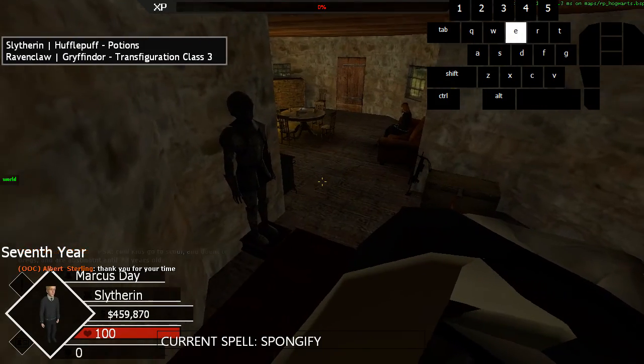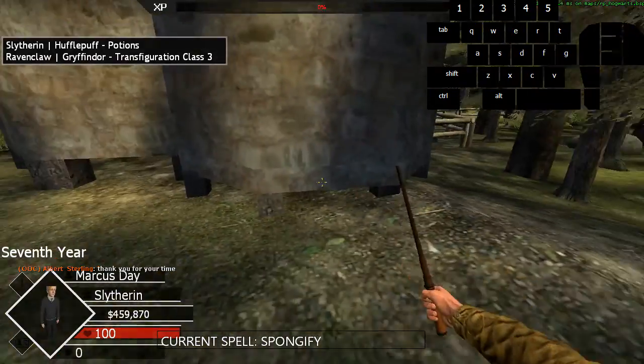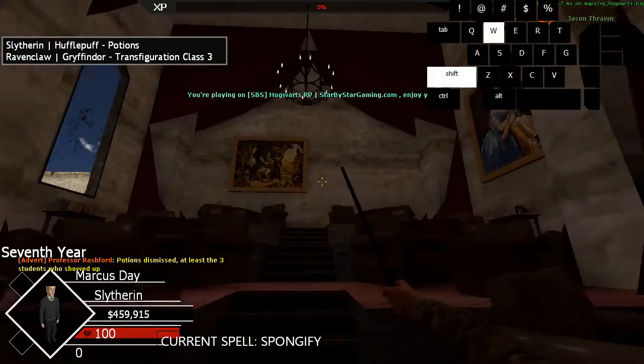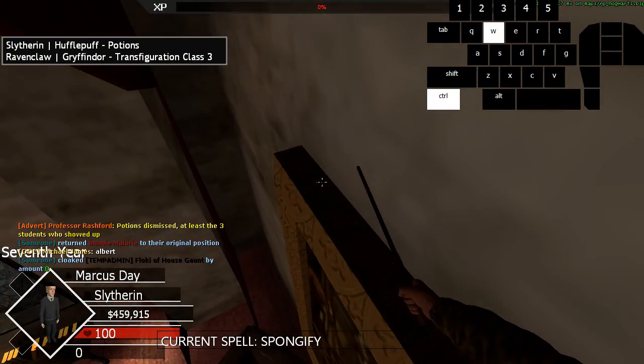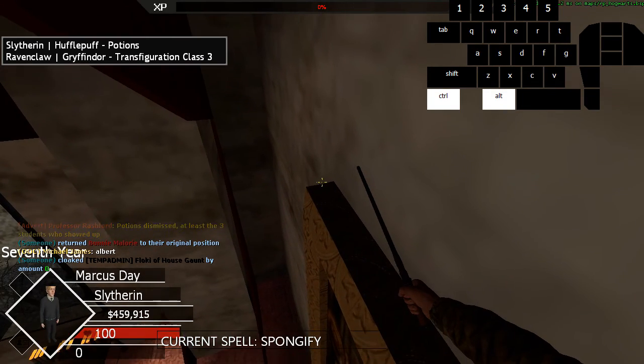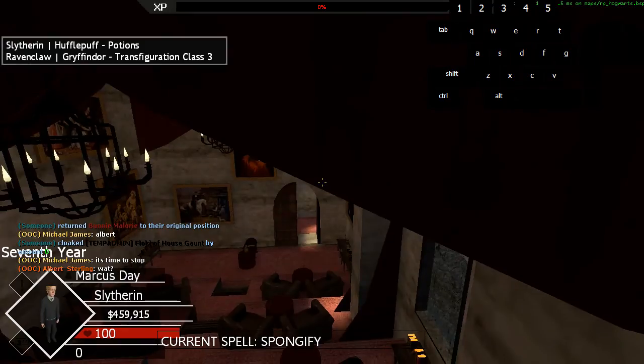To get out of Hagrid's house, you can just sit on top of the dresser, and that'll clip you out through the wall. In class three or class four, just like the previous clip on the other side of the classroom, a picture frame can also clip you out of bounds — this puts you in the stairway.